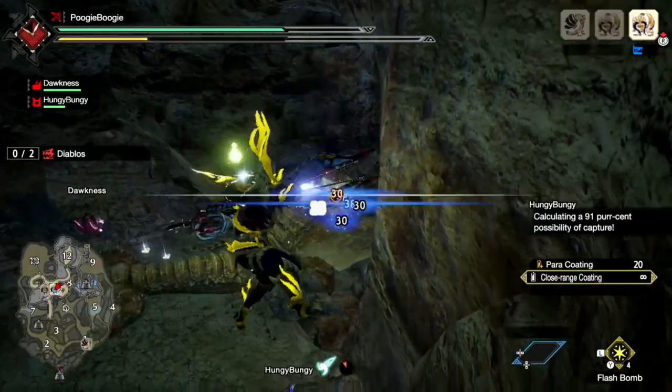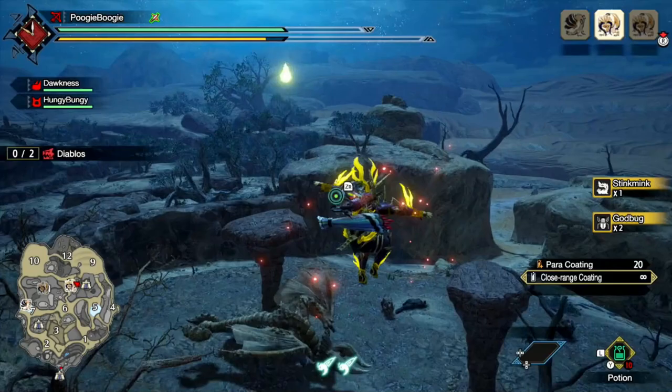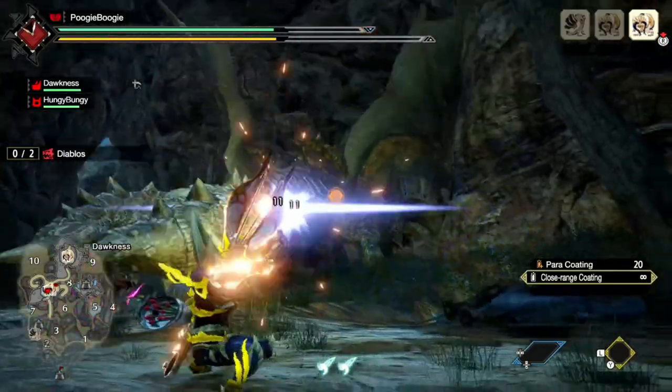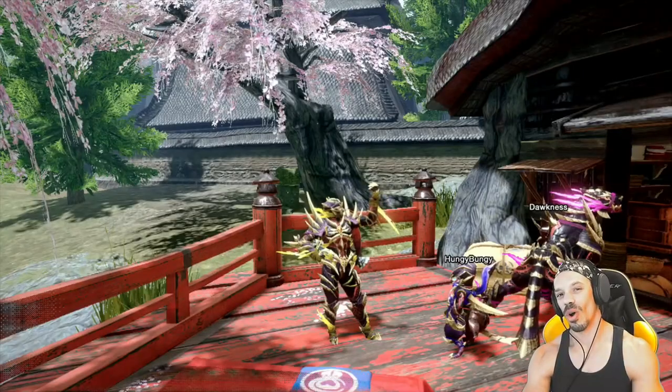Monster Hunter Rise introduced the wire bug mechanic, which allows players to zip and zoom across distances and make traversal easier. Capcom also added silkbine moves and skills for each weapon, helping each weapon augment its offensive and defensive capabilities. Let's go over some of the Monster Hunter bow skills here at the training area.